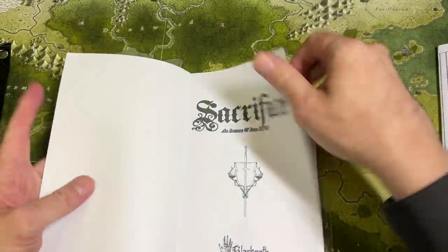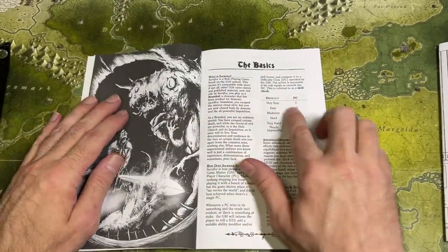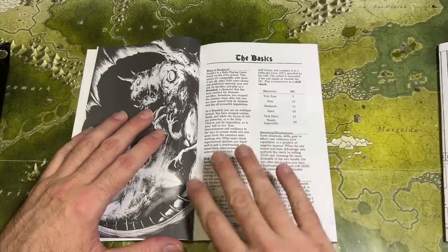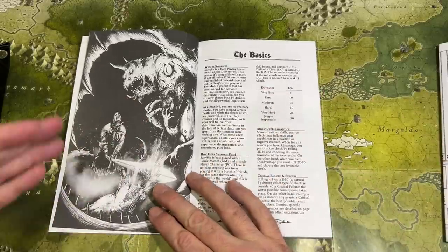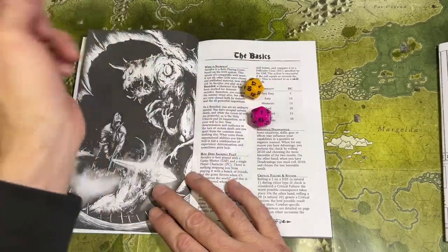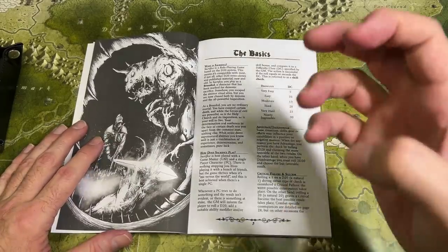Sacrifice has detailed travel and hex-based exploration rules — though I'm a little disappointed in the hex-based exploration, which we'll get to. It's strongly influenced by Kentaro Miura's Berserk, complete with gear list, bestiary, and gazetteer. The basics again: it's a D20 system with difficulty classes from Easy (target 5) to Nearly Impossible (target 30). It has an advantage and disadvantage system — if you are proficient in a skill you get advantage on that skill check, rolling two d20s and taking the highest; disadvantage takes the lowest.